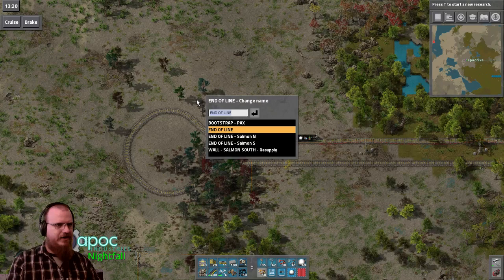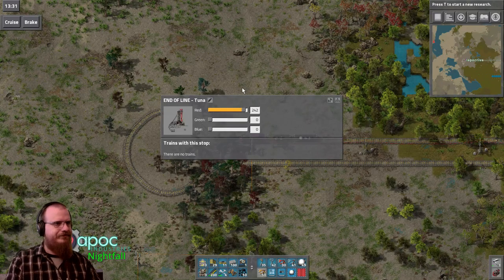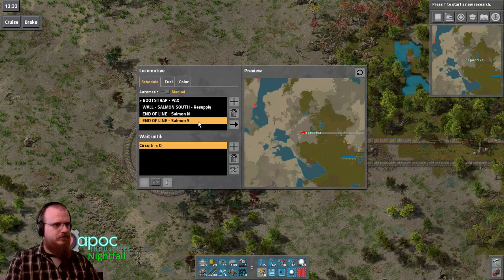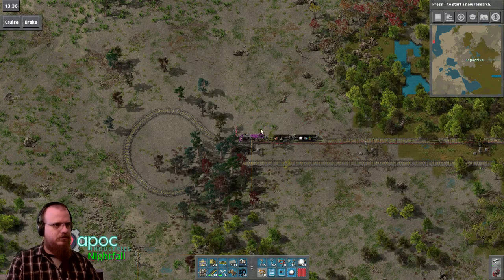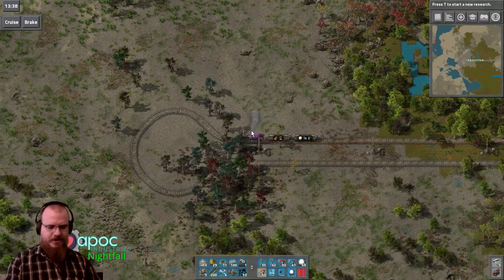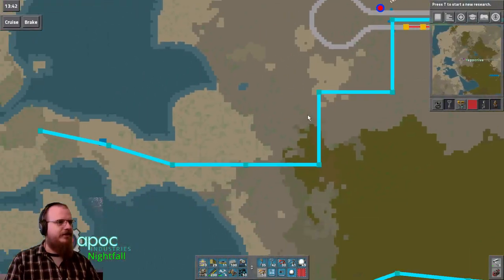And we'll call this end of line — do not. And we'll head back here. And while we're driving, we will take a look at what this might look like.